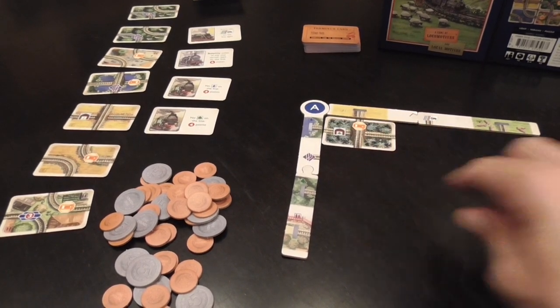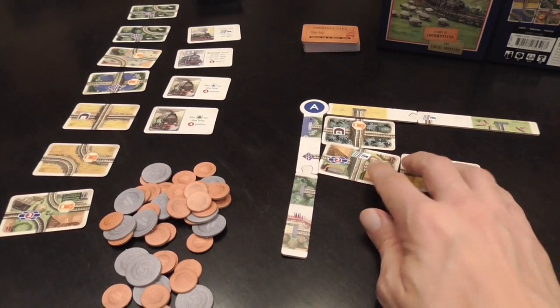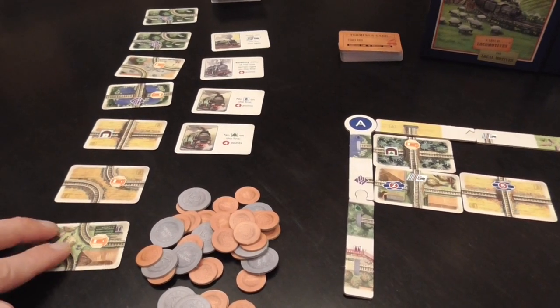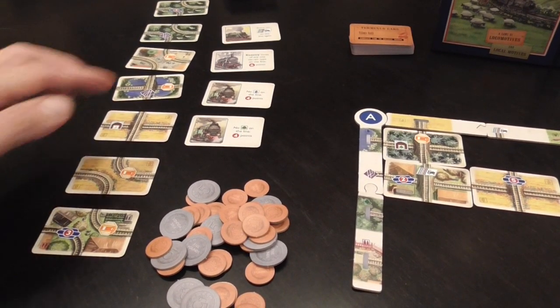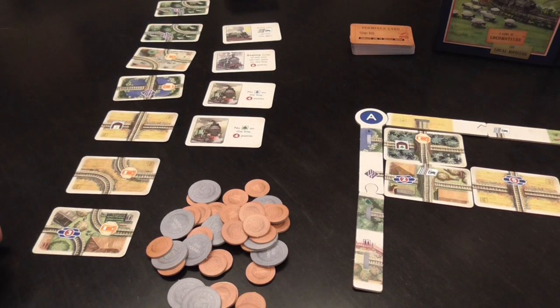When you place a new card it needs to be attached to the frame or to a previously placed card. The game is very simple in essence because each turn you will have to take a card from this market here, and you can also take another card from this selection here. These cards will give you extra ways of scoring points.